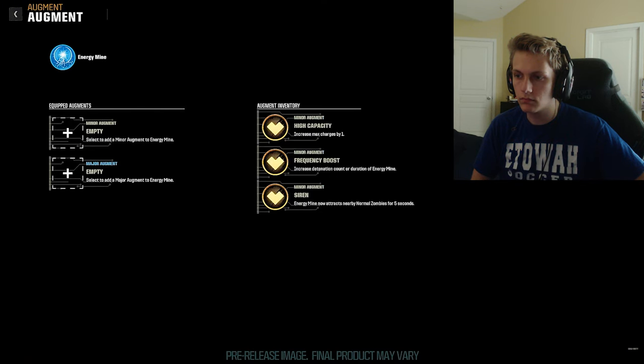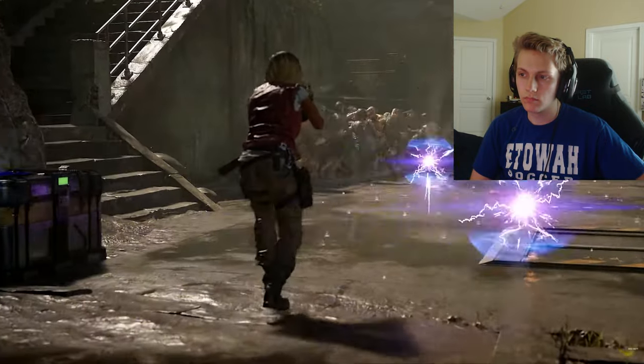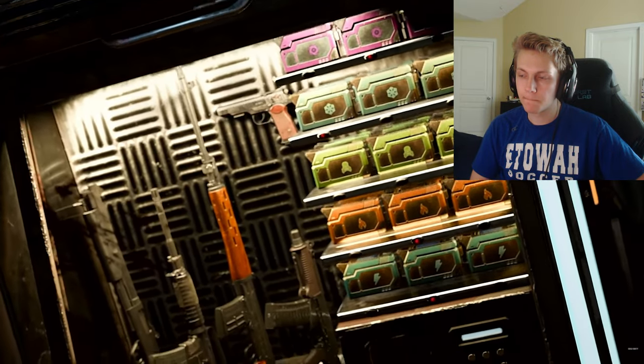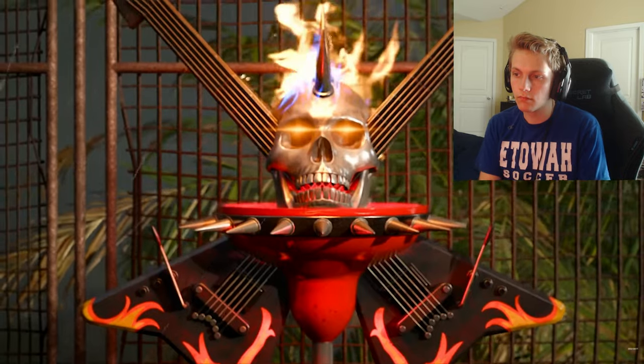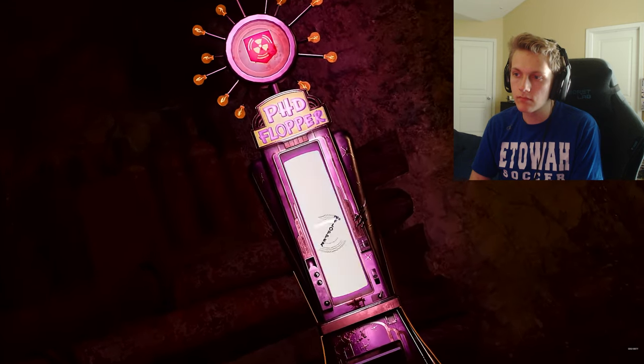We'll give you three major augments and three minor augments for you to choose from. A major augment could be more drastic — there's a major augment that will turn into three orbs that essentially carousel around you and protect you. A minor augment might be stat changes, like this napalm burst will now deal slightly more damage. One of our brand new perks, Melee Macchiato, gives you a devastating punch melee with a major augment that improves melee attack speed for all your melee weapons. Augments are a game changer.